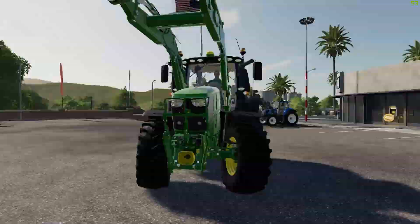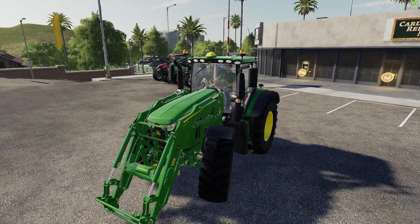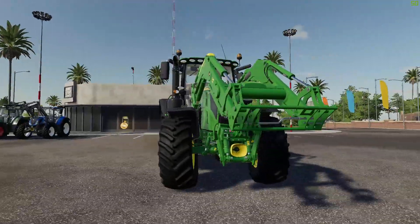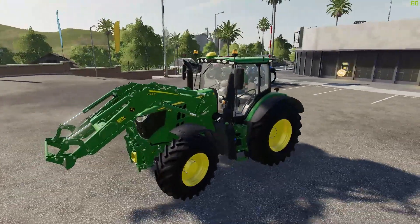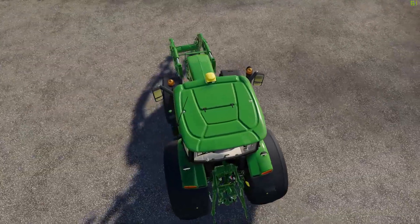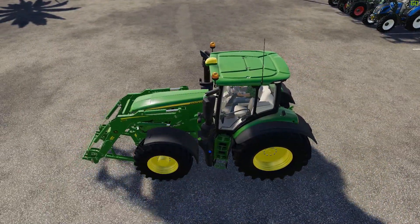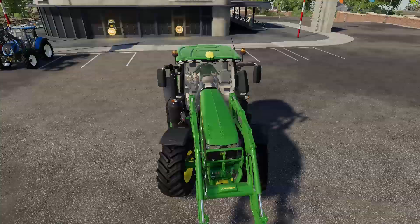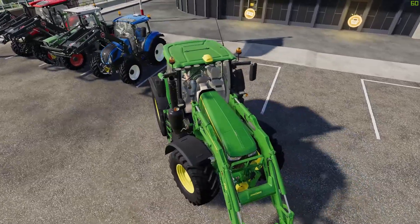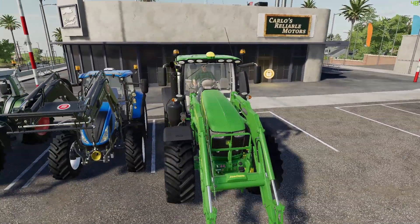Last but not least, we also have the John Deere 6R in Farming Simulator 20. If we have the option to customize vehicles, this will be the most powerful front loader tractor in the game. Like the others, you can detach the front loader if we get this customization option and attach it to use the front loader.